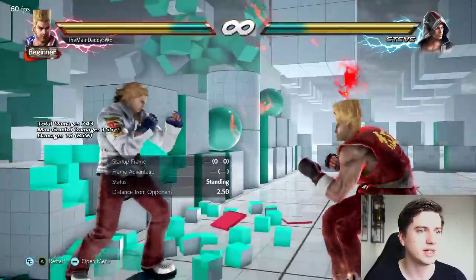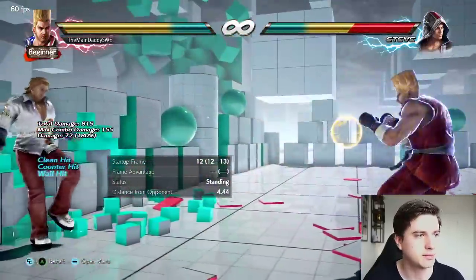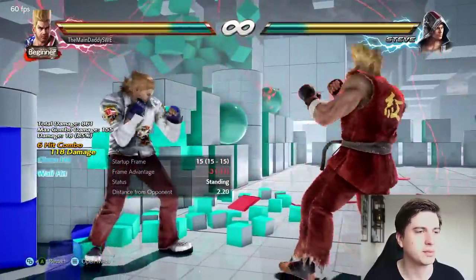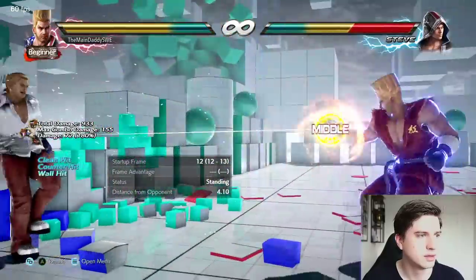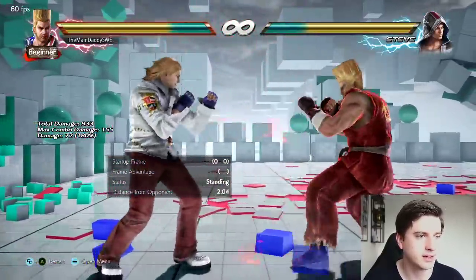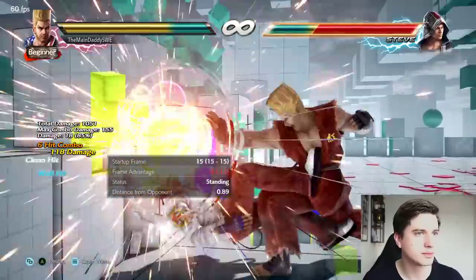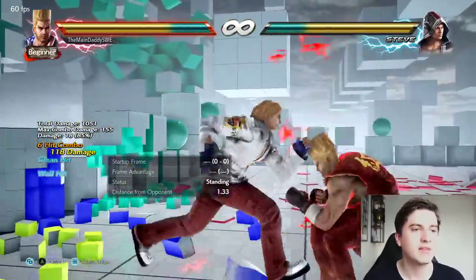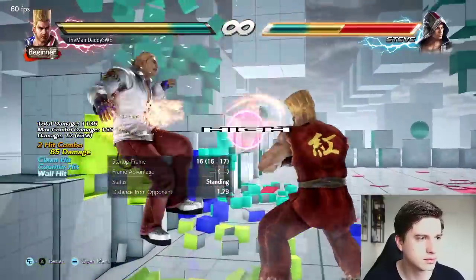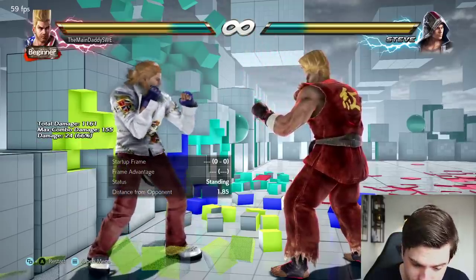His rage drive is really good if they have a wall behind them — you can very easily put them on the wall with shredder kicks. If they have a breakable wall behind them, you do that, then basically go to a juggle and they die.